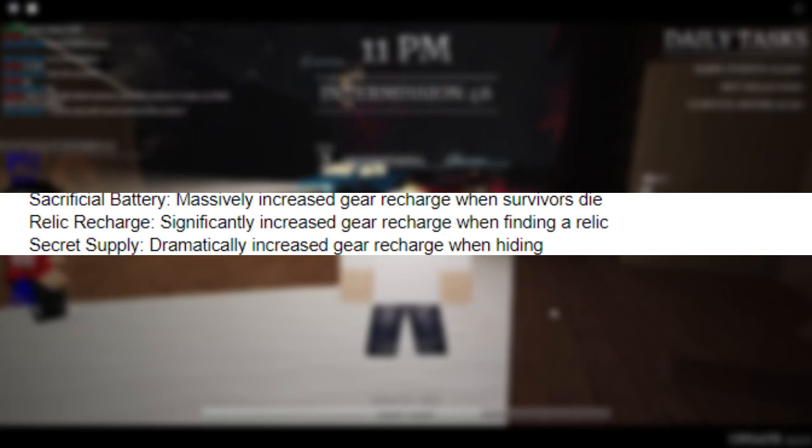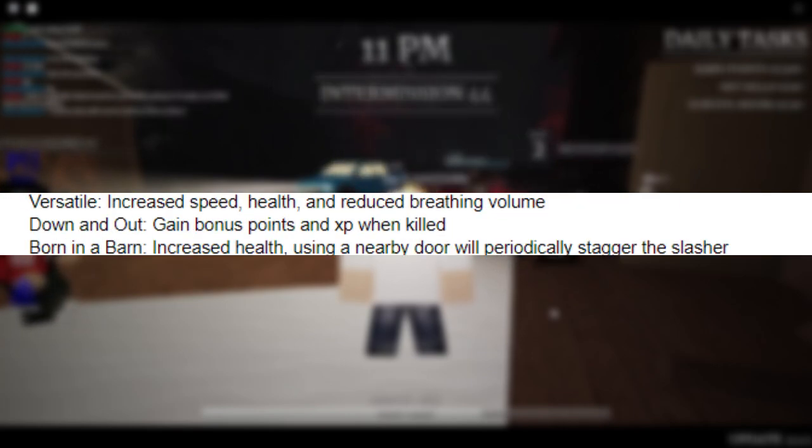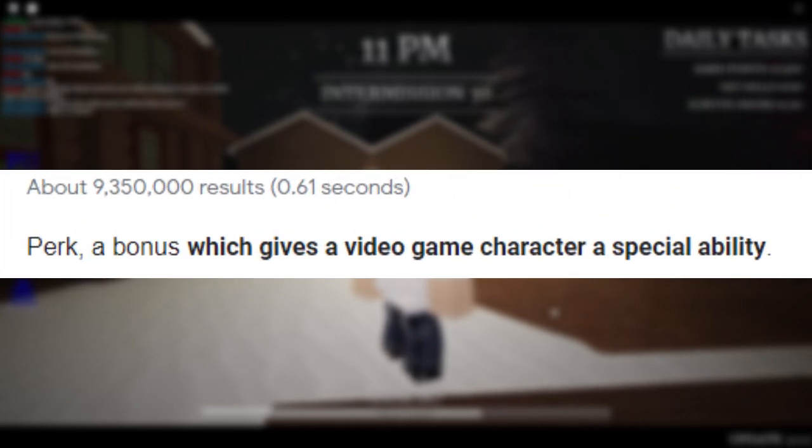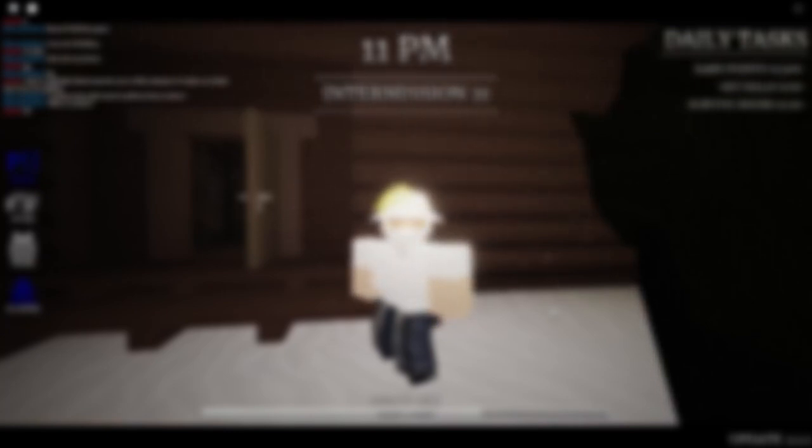Perks such as Secret Supply, Relic Recharge, Relic Hunter, Down and Out, or even some perks that help you with gear recharge like Fear Battery, Sacrificial Battery, and Spare Battery. There are a lot of perks that are basically meant for certain things — which is the definition of a perk. Some people may want to be faster than the slasher, or reduce their breathing range. Certain perks are used based on the rounds, maps, and gear.